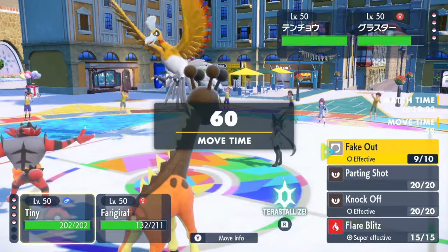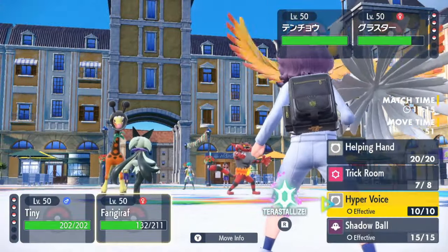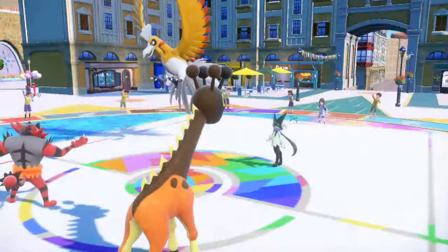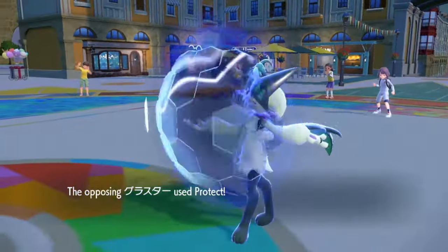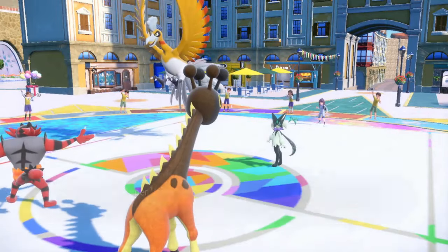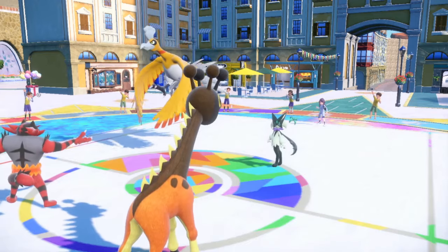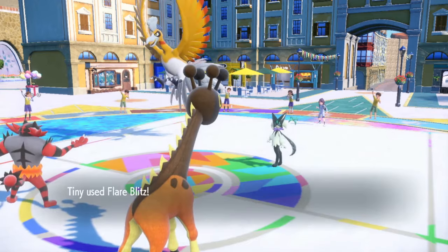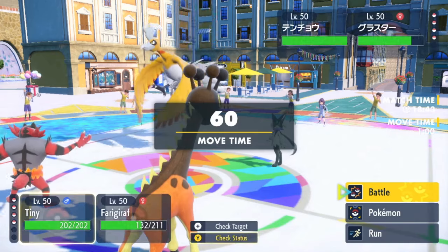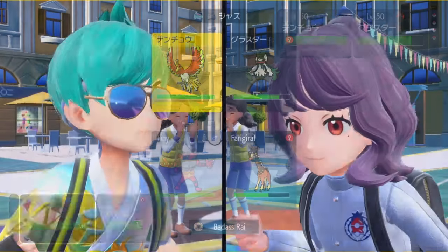I'm going to go for Flare Blitz and then Hyper Voice for damage — he goes for Protect, that's fine. Meowscarada is gone. He's going to double Protect to try to stall out my Trick Room — what a play. But I don't know what that really does though — you're still going to be taking a ton of damage. It doesn't prevent your fate unless he wants to scout what I'm trying to do and then switch on this turn.